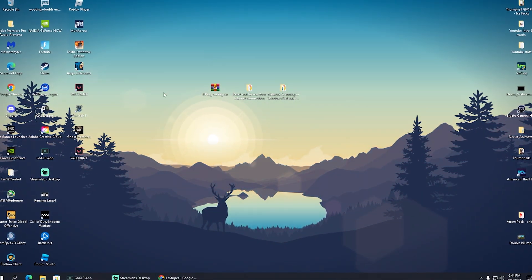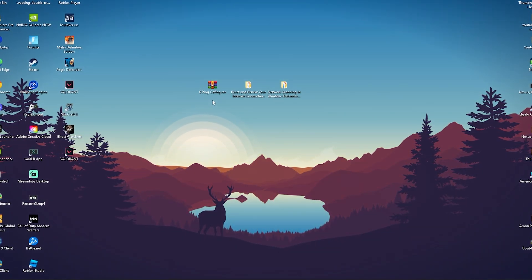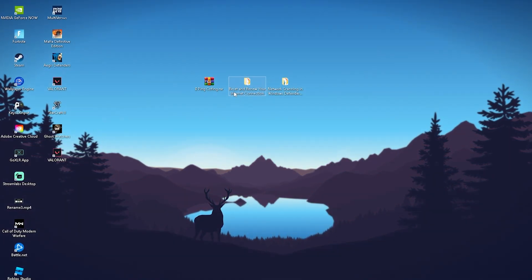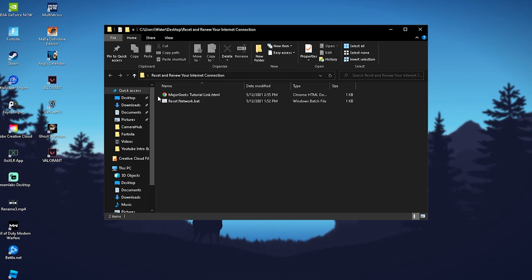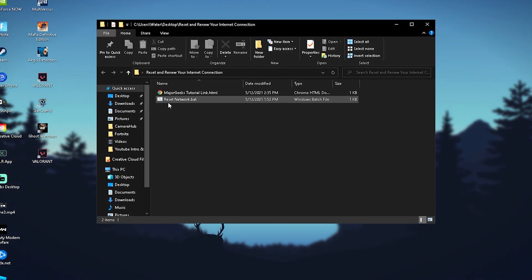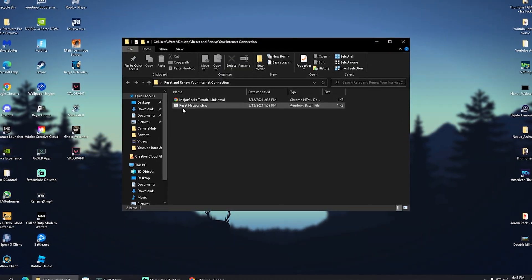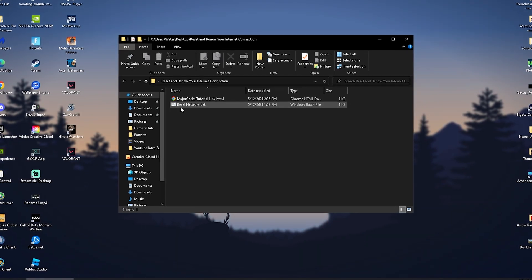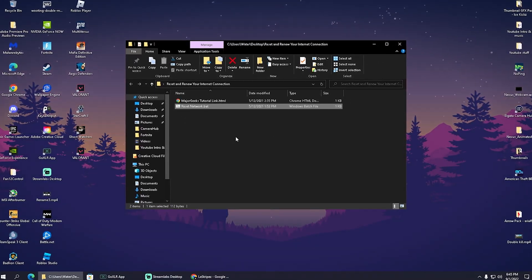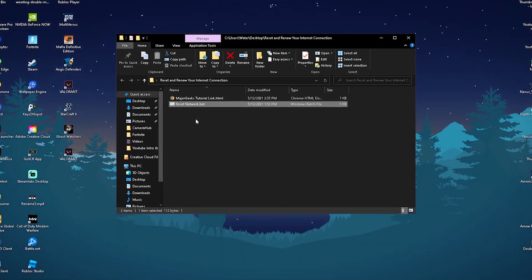In today's video I have a brand new file for you which is going to make it insanely easy to fix your internet connection. It's called the Zero Ping Config, and what it does in the first place is reset and renew your internet connection. This batch file is going to automatically reset your internet connection, delete all of the DNS cache files on your PC, and basically give you a brand new connection to the internet. All you have to do is simply click on it and then the CMD window will automatically close.